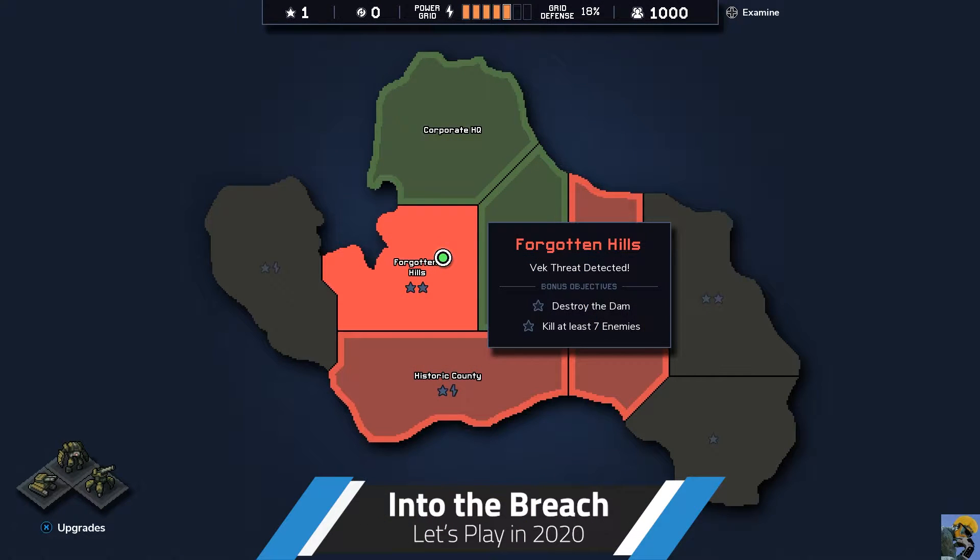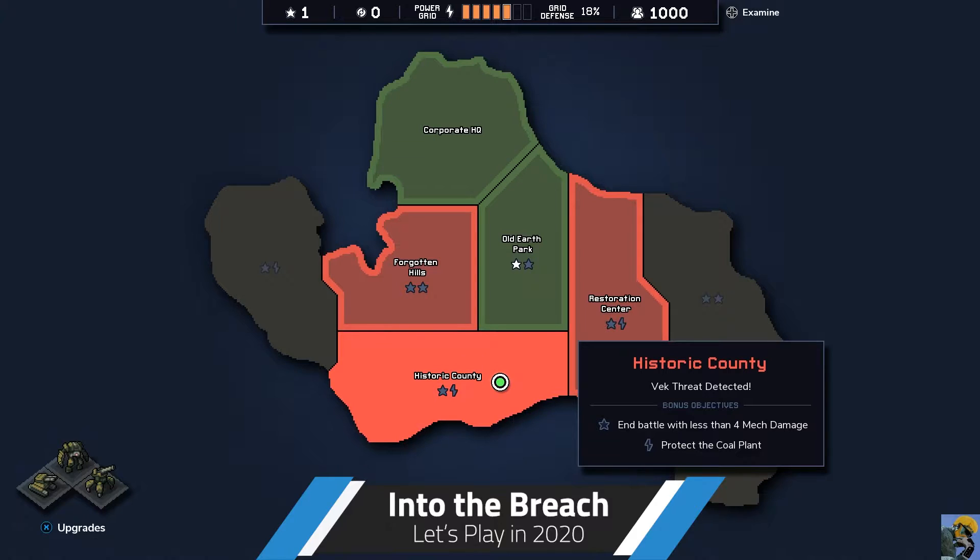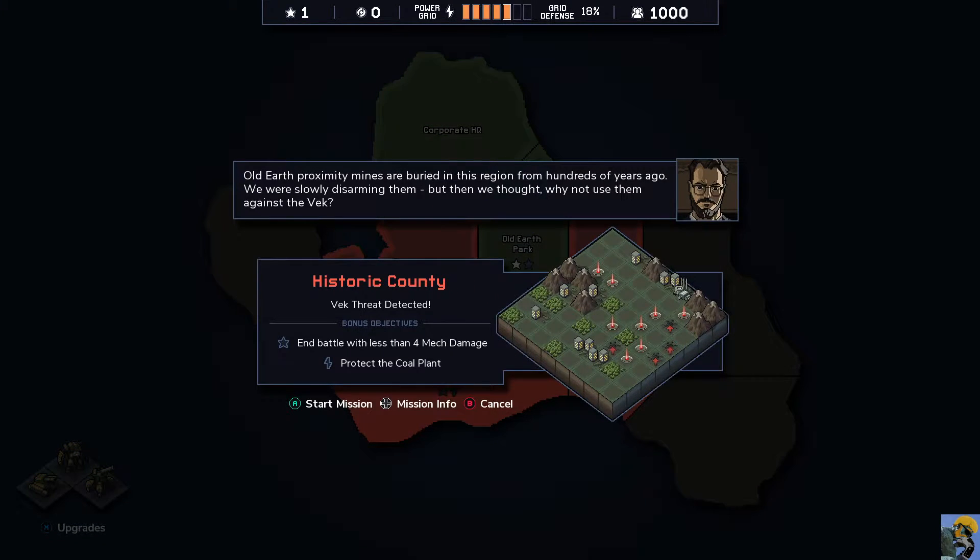Hey everyone, let's place them into the breach. I want to do some of these activities at the historic county and over here to get some power grid built up. Old earth proximity mines are buried in this region from hundreds of years ago. We were slowly disarming them but then we thought, why not use them against the Vek? Interesting.